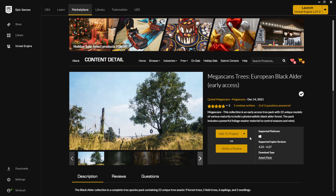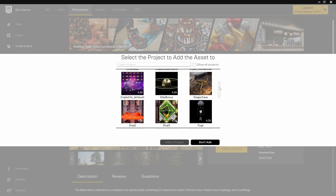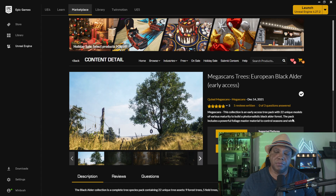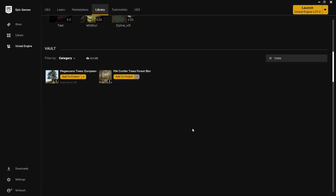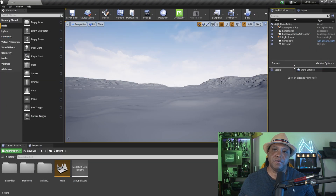All you have to do is add it to your project. If you don't have it added yet, just click 'add to project,' select your project, and click add. It's about eight gigs, so give yourself enough time. Another way to find it once you own it is to click on 'Library,' scroll to Vault, and type 'trees.'